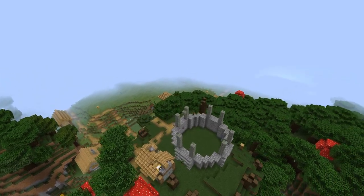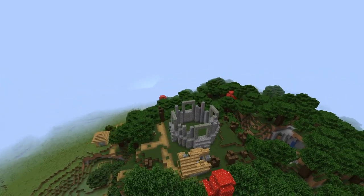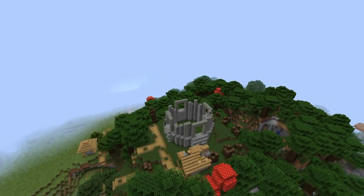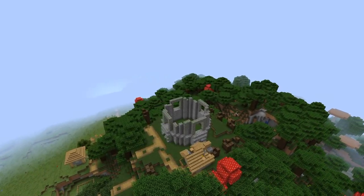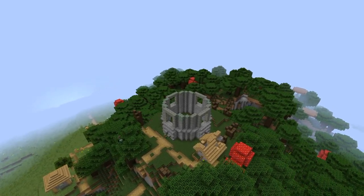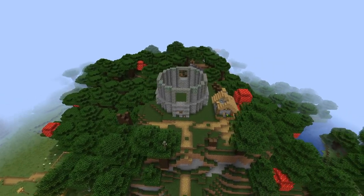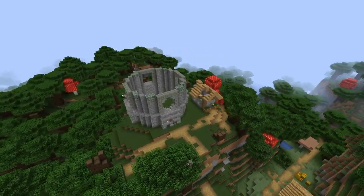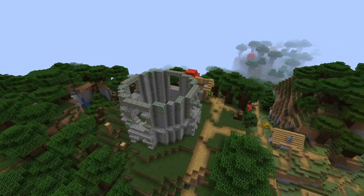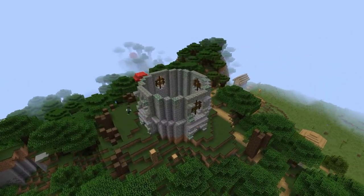Now I'm beginning to build the next section up. Again I'm using multiple stone blocks to add detail throughout the build. I messed around with some different glass blocks and in the end I decided to use inverted stair blocks and dark oak fencing to make an unusual style of window. I think it gives an Asian feel to the tower.